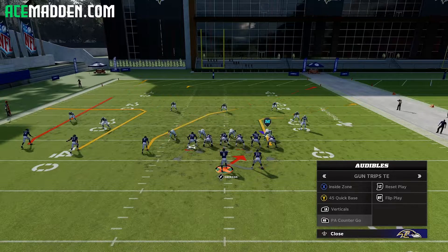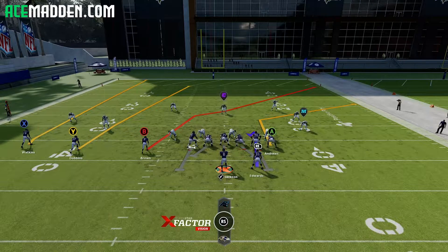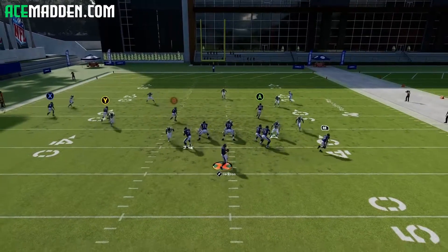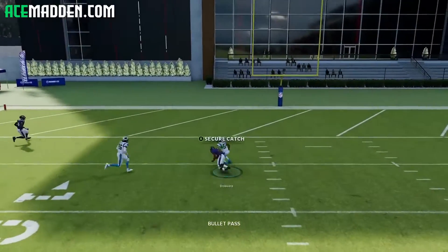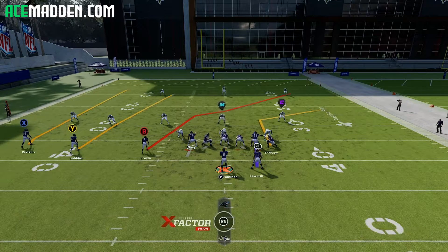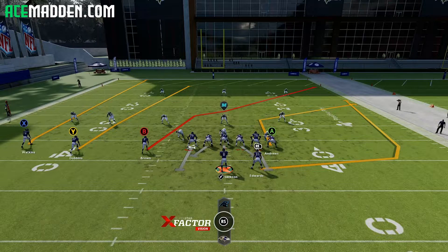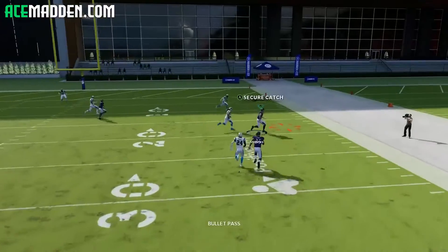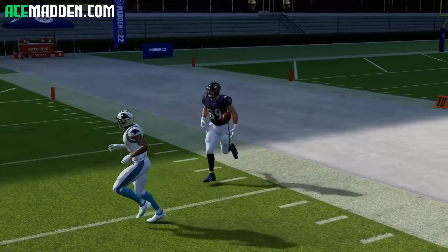Let's talk about the pass plays — verticals first. Verticals was better last year; people would wheel their running back and read between the corner route from the tight end and the running back wheel route. But I like this seam from Y this year because nothing really plays the seams too well. Against cover three, the Y receiver is going to be wide open — he's probably your first read most of the time. The corner route has a really sharp angle and those aren't too common in this game.